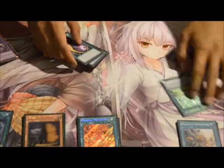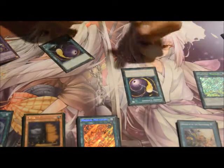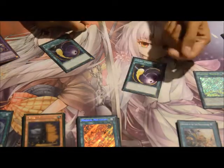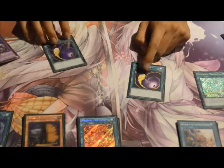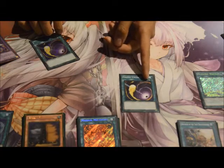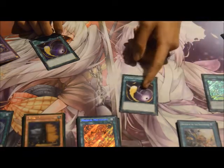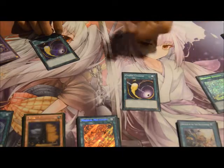Another combo, as far as game mechanics go: you can activate Dragonic Diagram, chain Cosmic Cyclone to banish something. The way it works is Cosmic Cyclone doesn't leave the field until the chain has ended. Diagram doesn't target, so you can technically use Cosmic Cyclone's effect and then pop it with Diagram to get the search.